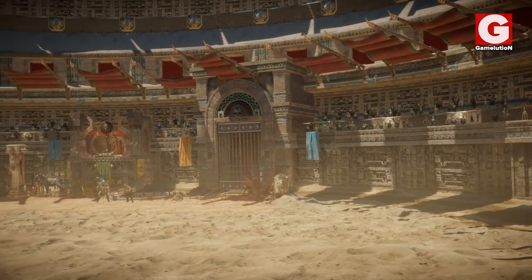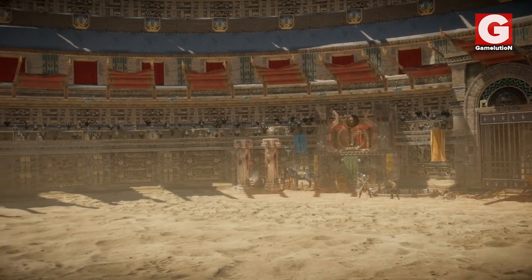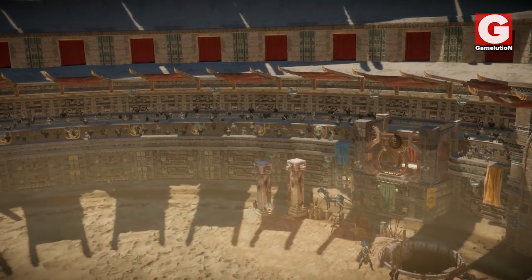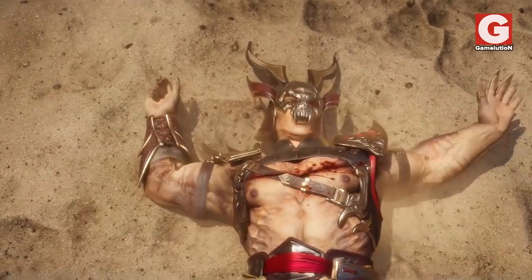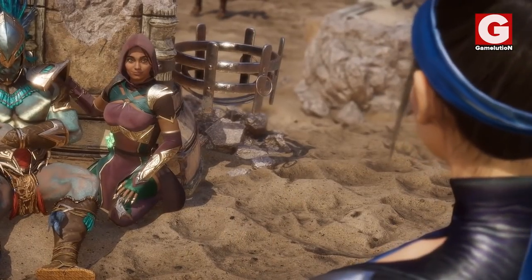In today's video, we're going to be exploring Kotal's Coliseum, one of the most monumental places in Outworld. It's the stage where Shao Kahn himself was defeated at the hands of Kitana and her allies in MK11.